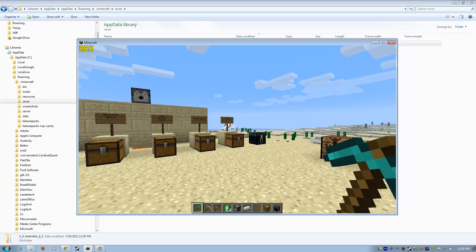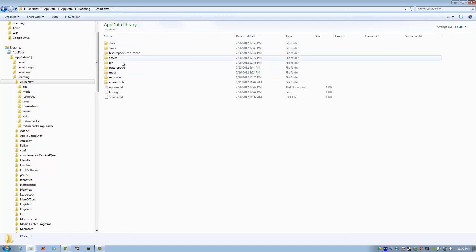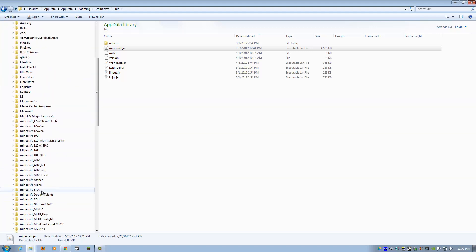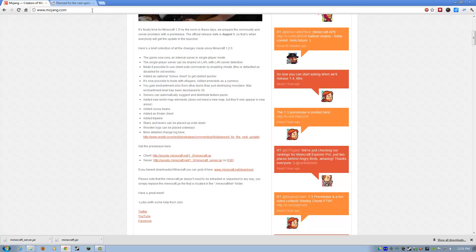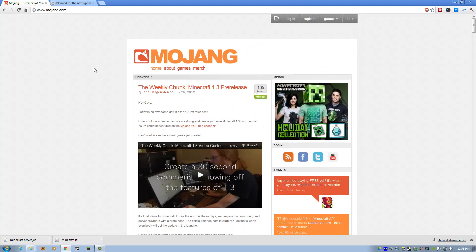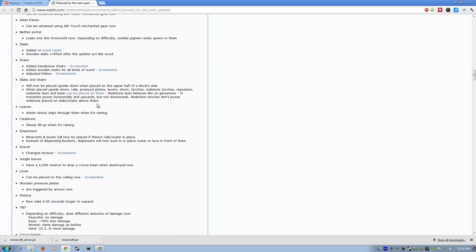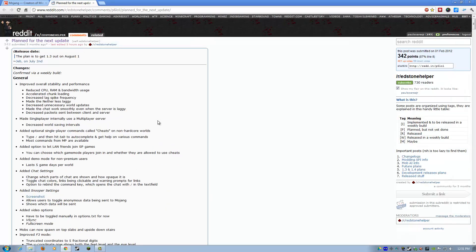I hope that helped. Just make sure that you make that server folder and you copy overwrite the minecraft.jar. Critical — critical — that you make sure you back everything up before you do any of that. I think that about covers it. Hope you all enjoyed. And by the way, if you click on this link on the Mojang website, it brings you to a comprehensive list by Redstone Helper on Reddit which has everything in 1.3 — quite a piece of work, very nice. All right, I'm out of here, folks. We'll see you next time. Thanks for watching. Bye-bye.